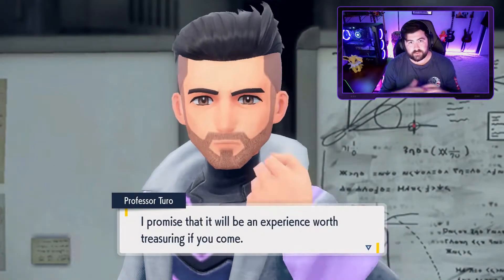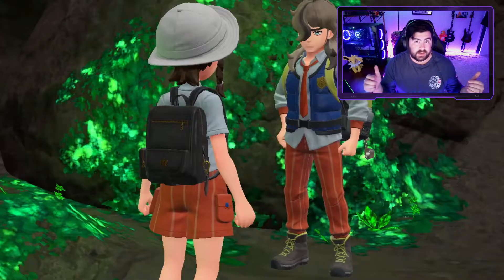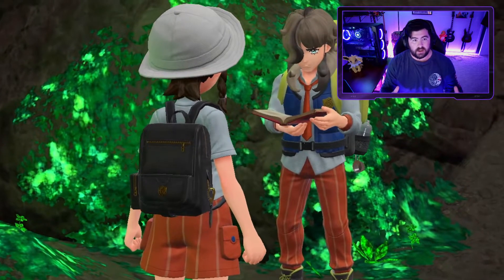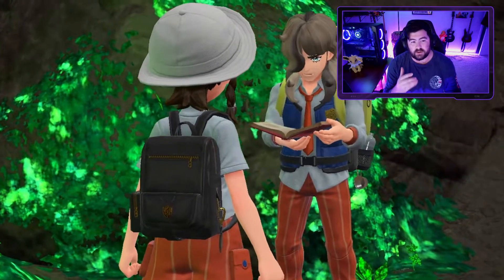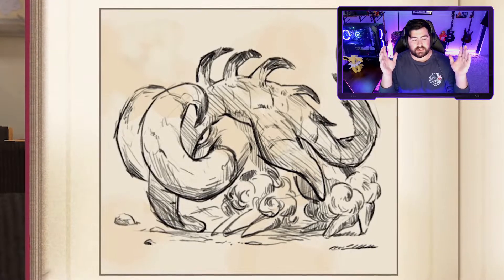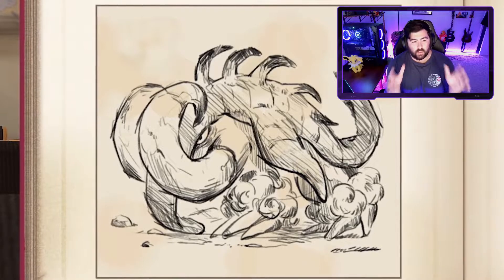If you haven't seen the full trailer that has come out, I'll leave it down below in the description. I want to focus on the segment where you're talking to Arvin and he brings out a specific book. Apparently there's going to be one for each version, and each one is going to focus on one of these forms.